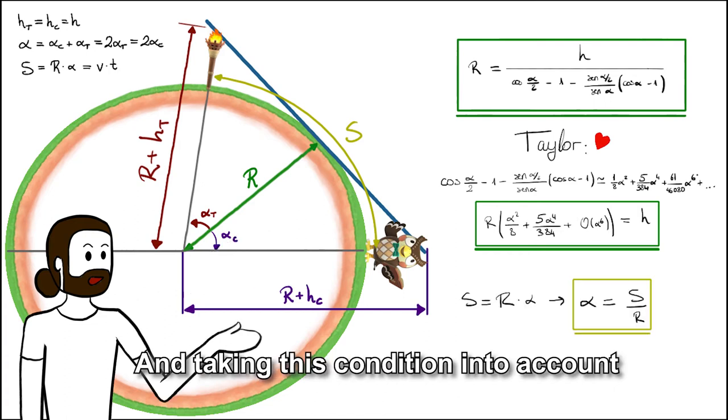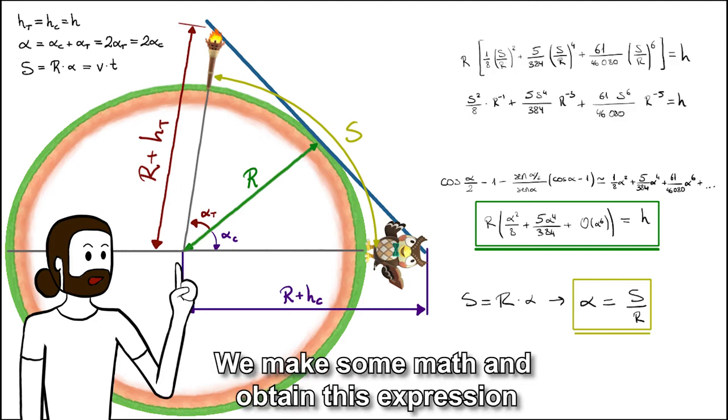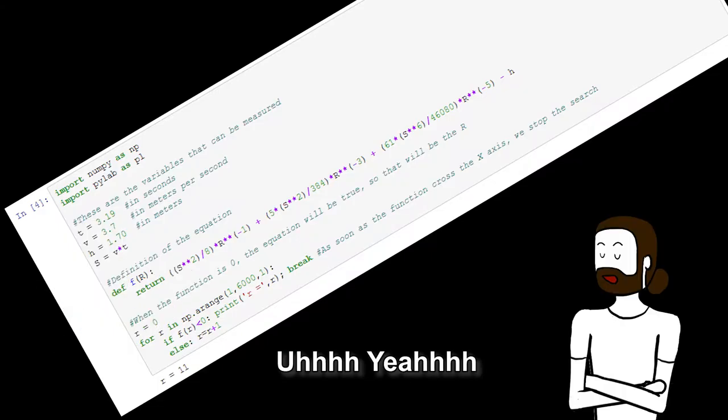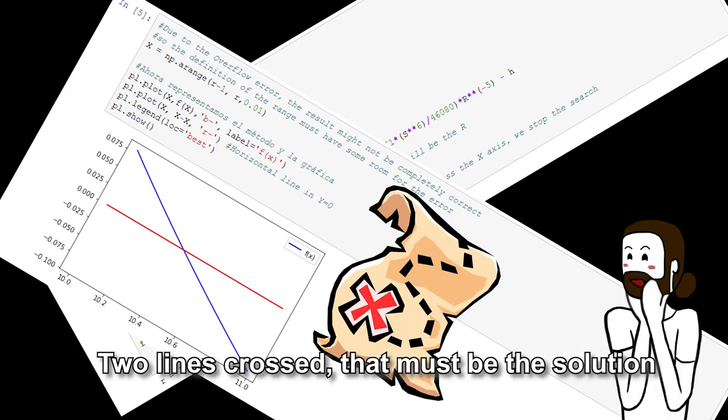And taking this condition into account, we can get r as the only variable. We make some math and obtain this expression, which is not a simple equation to solve, so we use some coding. Two lines crossed — that must be the solution!